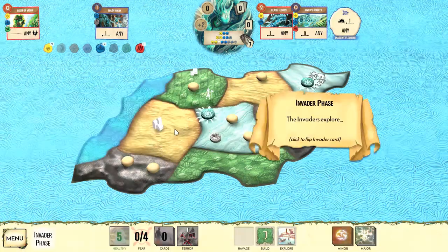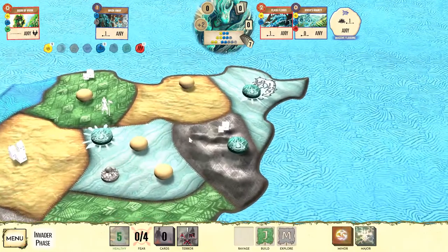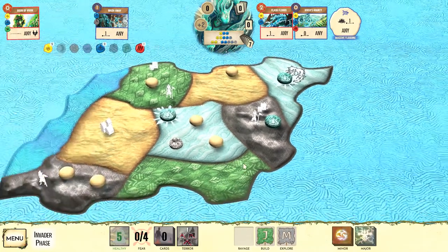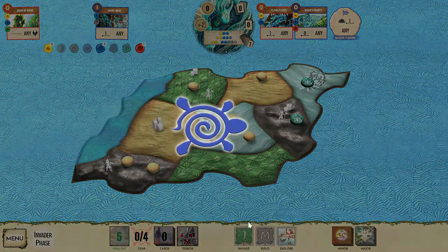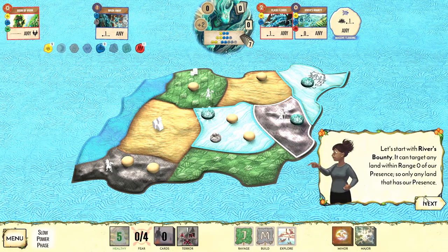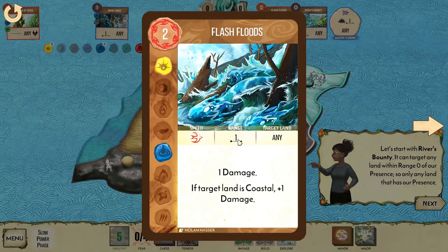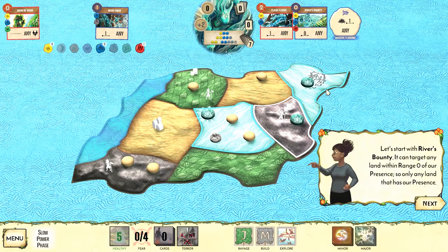After using all fast abilities, the invader takes their turn — building in the jungle where they have an explorer, but not in the other one since we destroyed that explorer. We flip the next card: mountains. An explorer wanders in from the coastal space and another pops up in the town. Next turn they'll ravage with the cards sliding across. Now we use our slow powers: River's Bounty requires presence in the target space. Flash Floods can reach within one space of any presence markers, covering most of the island.